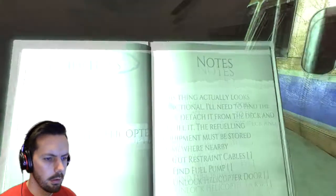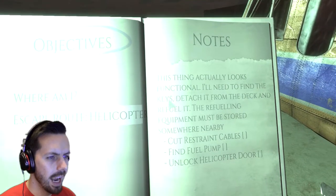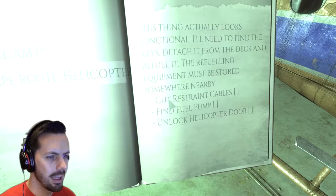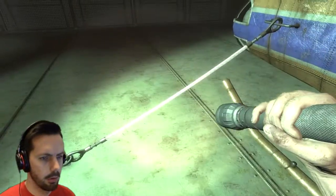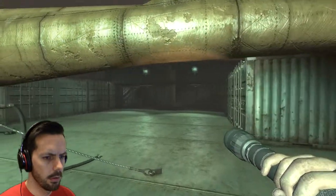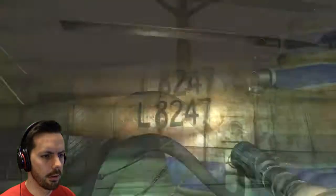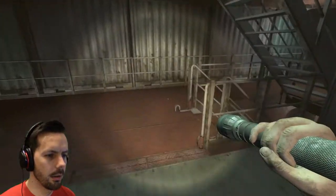No objective. Where am I? Escape route is the helicopter. This thing actually looks functional. I need to find the keys, detach it from the deck and refuel it. The refueling equipment must be stored somewhere nearby. So: cut the restraint cables, find a fuel pump, unlock the helicopter door. I need keys, cutting stuff and fuel. Sounds very straightforward. Hey, what's that? I guess that's how you refuel it. Got ya. Woo.